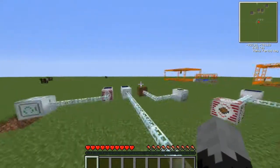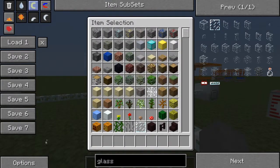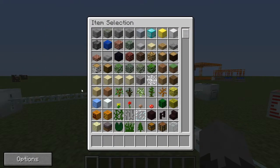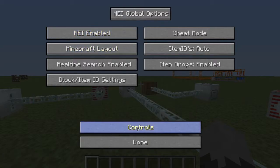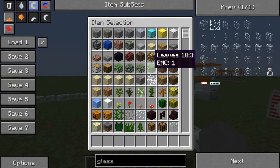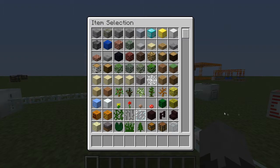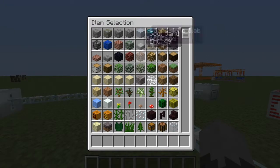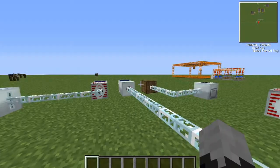Anyway, if you don't like the way NEI looks, you can go here and disable NEI and it disables it. Or you can press the O button and then enable it and there you go. Or you can press the O button again and it hides it entirely. So if friends come over like 'oh my god did you do that legit?' you could have just hit O before they arrived.